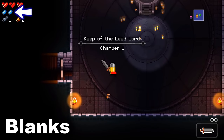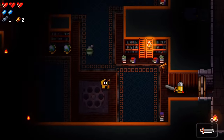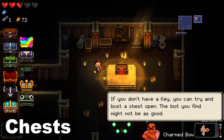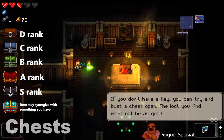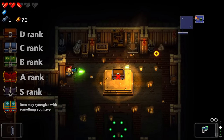Blanks are consumables which reset every floor. Unless you've saved up more than two blanks from the previous floor, you will always start a floor with a minimum of two. The color of a chest denotes the rarity of its contents. If you're low on keys, don't use one up on a brown chest. Instead, you can destroy it for a chance at a less valuable item, which is better than nothing.